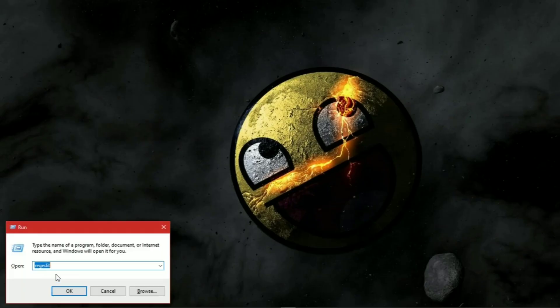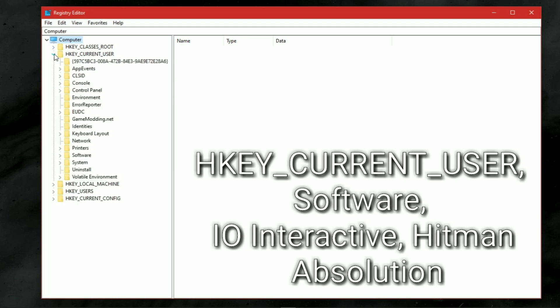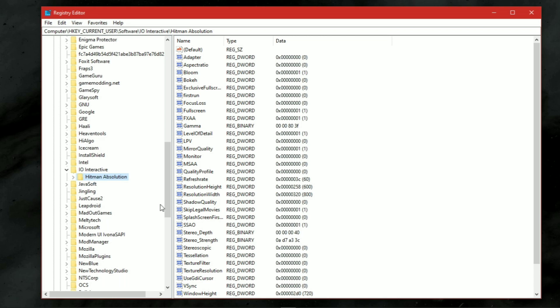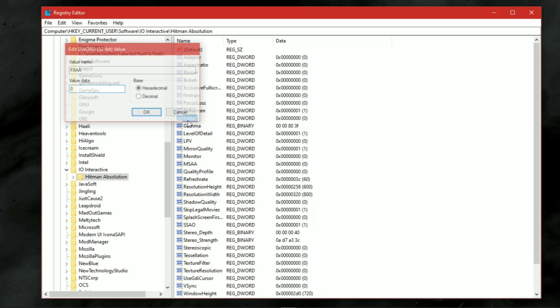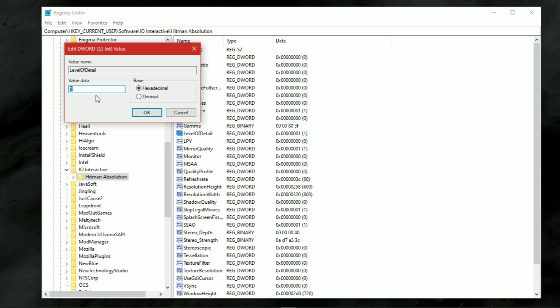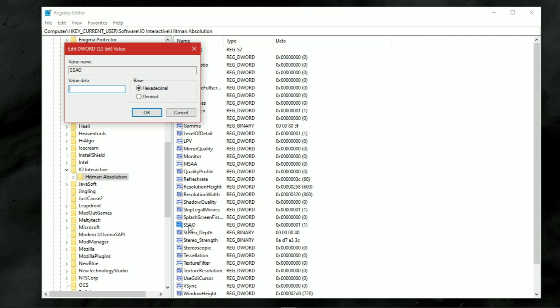The configuration file of this game is hidden under the Registry. Under Registry, go to this location. Make sure to change some main command values to 0. And do not change the level of detail value to 0, because 1 is the lowest value for level of detail.